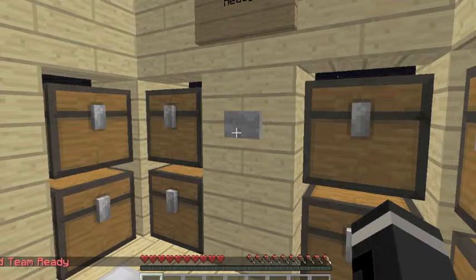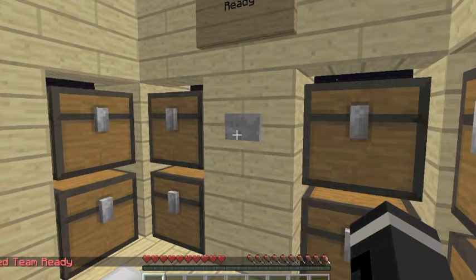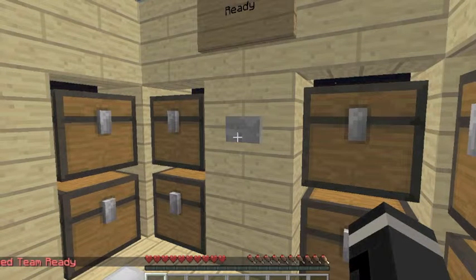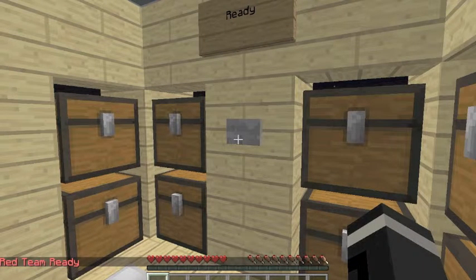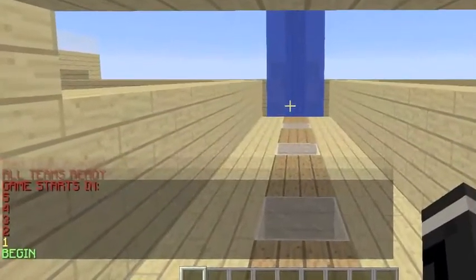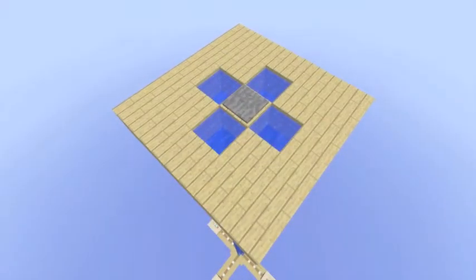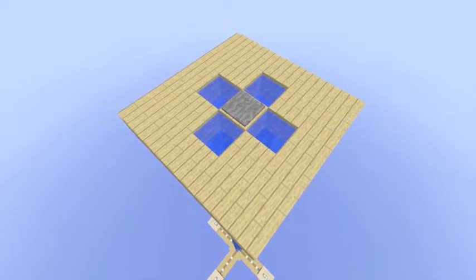Then you press the button to indicate you're ready. Once all four teams are ready, or if it's a two player game, just make sure to press the other person's buttons on the other teams, which may involve breaking glass, but that's okay. But once all of the teams are ready, you get a countdown, and then the glass breaks and you go through, and you try to get to the top of the waterfall, which has a platform with the pressure plate. The first one to get to the pressure plate wins the game, and their team wins.